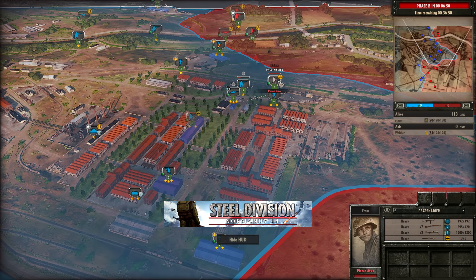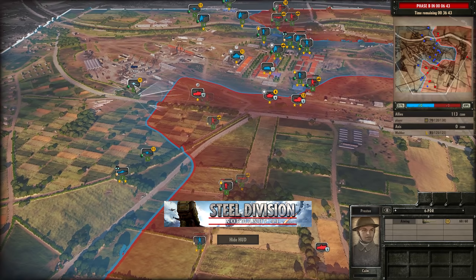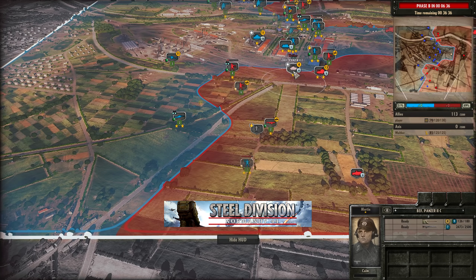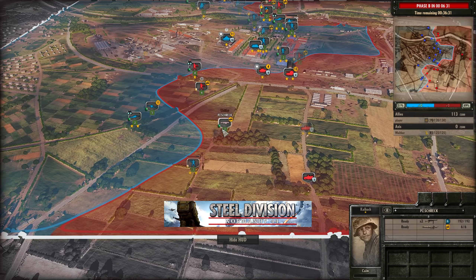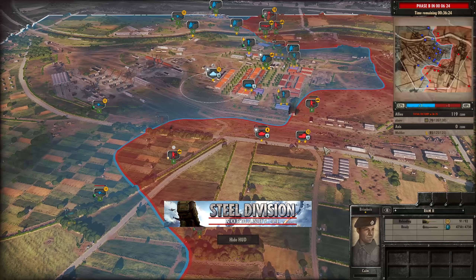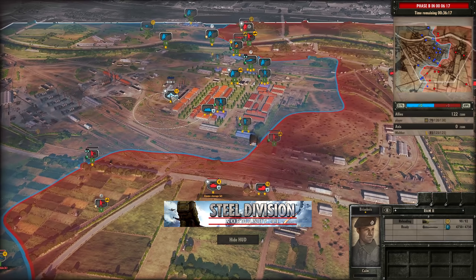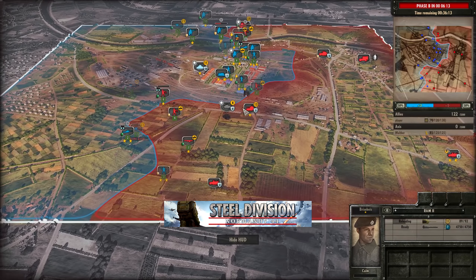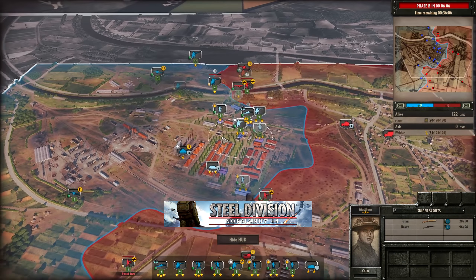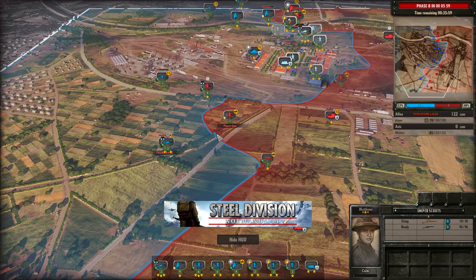The 6-pounder takes out the half-track. Walther has to be careful with the Marder 3 now. Sniper Scouts on the bottom side finish off the Sturm Pioneers. Panzergrenadiers are finding and killing off the 6-pounder. The Ram 2 is using line of sight to stay out of sight of the Marder 3 while hitting the Panzer 2 — very smart use of the Ram 2 by Player. Across the board, some really nice plays from both players. Walther is trying to exploit the bottom side while Player is pushing hard into the centre, trying to control the factory and give himself the advantage early on. Currently only 122 points in favour of Player.